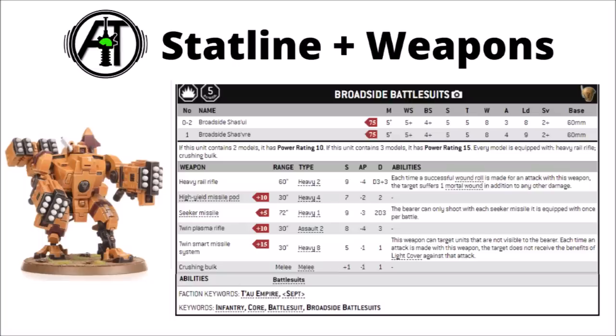For 10 points, you get a twin plasma rifle — 2 strength 8 damage 3 shots, which is really quite potent, though in general people tend to prefer the twin smart missile system: 8 shots at 30-inch range, with strength 5, AP -1, damage 1, ignoring cover and ignoring line of sight. Obviously the plasma rifles will do you better against heavily armoured things, but the smart missile systems generally tend to be seen as better value points-wise. Tau generally aren't going to have too much trouble with things that they can see, so being able to stack firepower on things they can't see is incredibly scary for an enemy army to be facing.